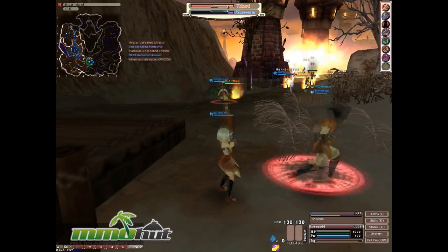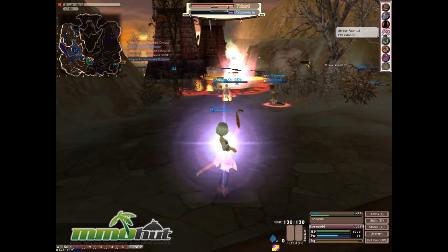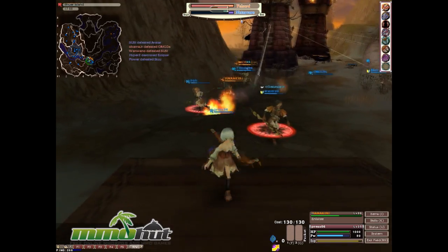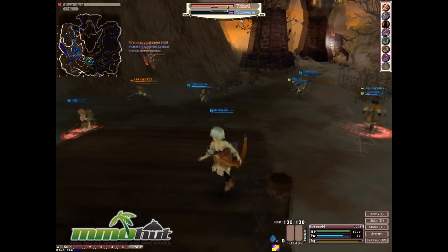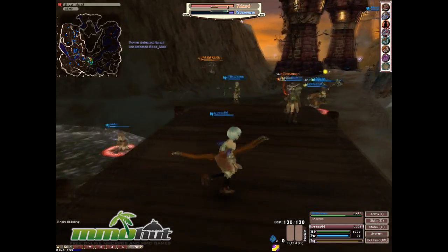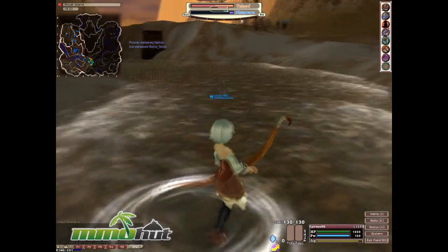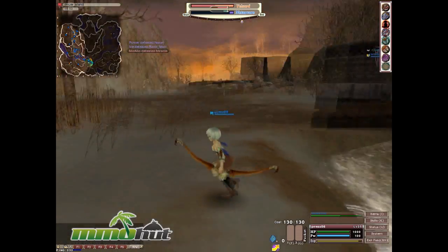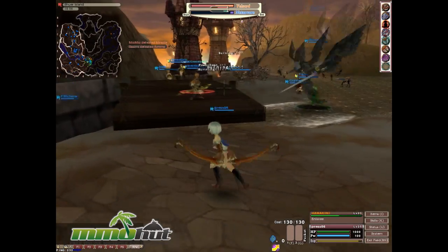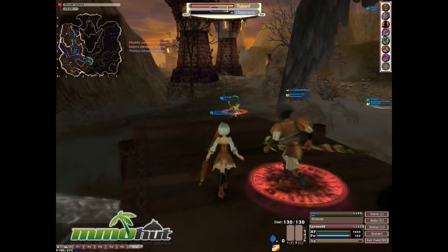There are only three classes in the game right now but I'm sure they'll add more later. The three classes work in almost rock-paper-scissors style gameplay. Archers are powerful against mages but weak against warriors. Warriors are powerful against archers but weak against mages. Mages are good against warriors but bad against scouts. It's a simple but functional class balance system.